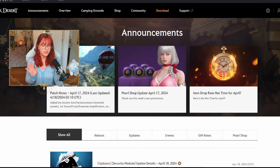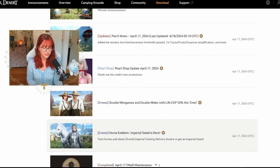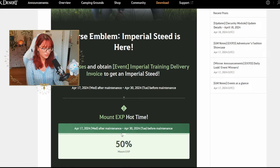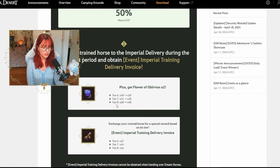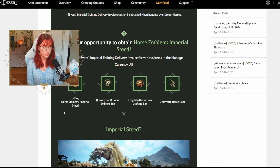Let's go right into the announcements and events. The first event is the Horse Emblem Imperial Steed. We have a hot time event until April 30th with 50% mount EXP on every mount you're training. Deliver Horse Emblems to Imperial Delivery during the event to obtain the Imperial Training Delivery notice, and we get two Flowers of Oblivion for turning in horses. For Tier 8, for example, we get 20 to 40 Flowers of Oblivion, plus some training delivery invoices for trading horses to your Imperial Trainer.